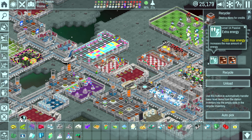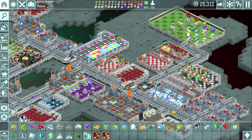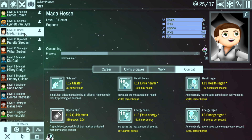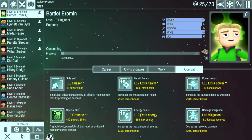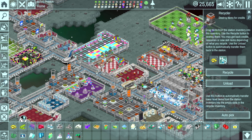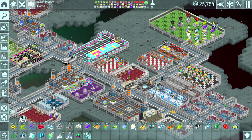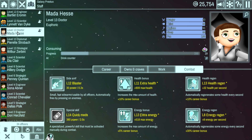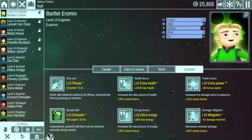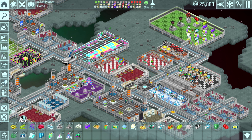Nobody wanted the level 14 extra energy module — everyone already has more energy than that. Auto pick, recycle — and ooh, extra health! That will be good. Let's unload those. Who's got the lowest health right now? The strategist. Let's give the strategist the health boost — 1342 HP, yes please. That is going well for us.